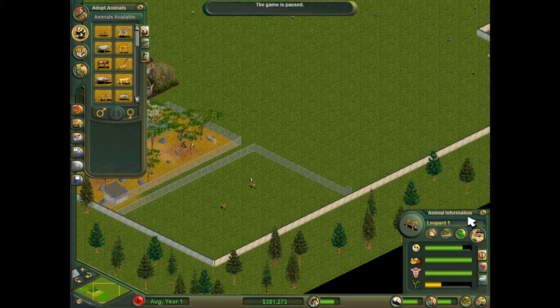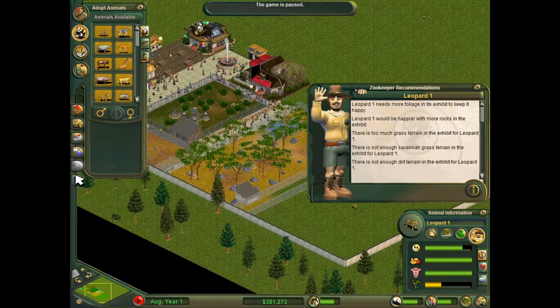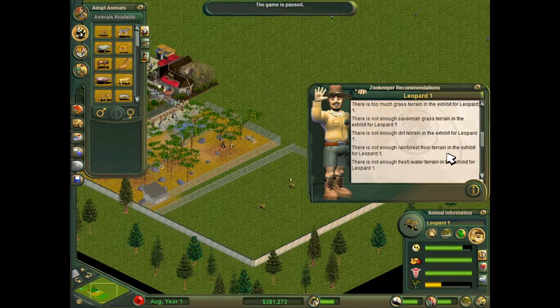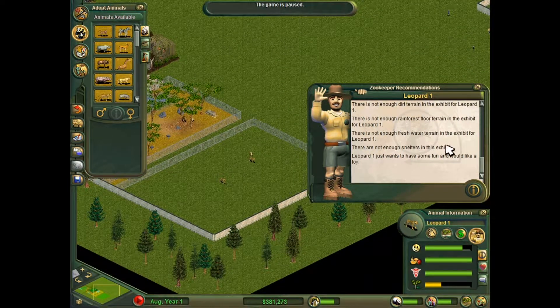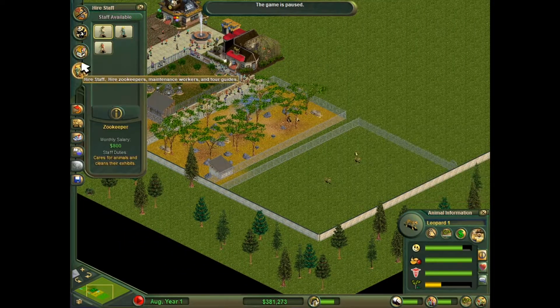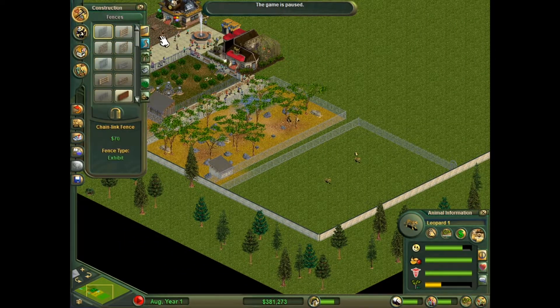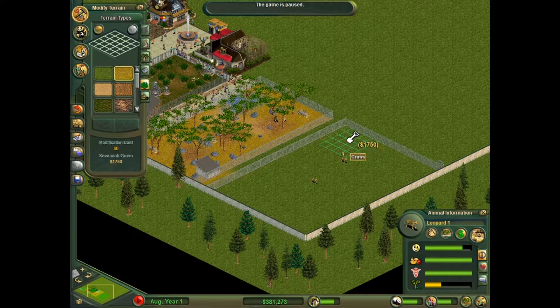It needs more foliage. I usually do the terrain first. For the terrain they need grass savannah, dirt, rainforest, and fresh water. I'll just cover it with savannah since that's their ideal terrain, I think.